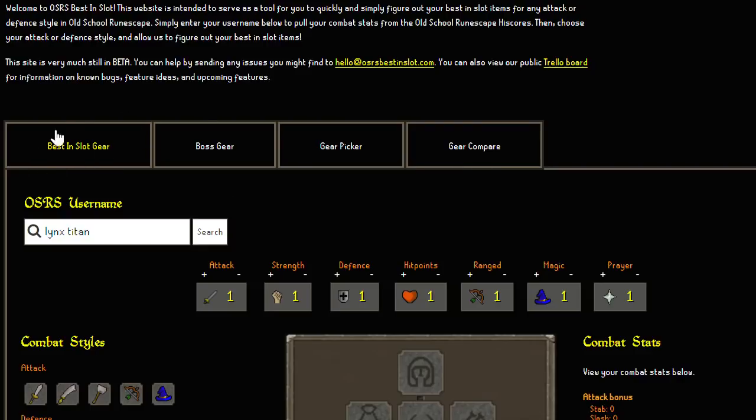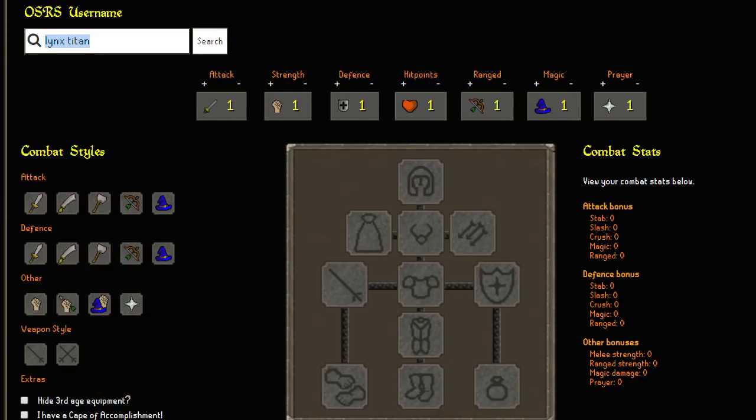My favourite one is the Best in Slot gear and that's pretty much what the website's for, but the Boss Gear page does have quite a lot of potential. What you can do is put in your Old School RuneScape username and search for your name, and it'll grab your stats from the Old School high scores.